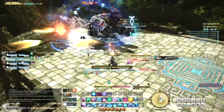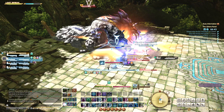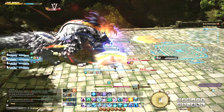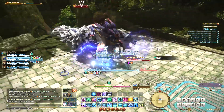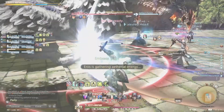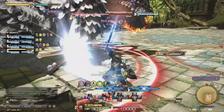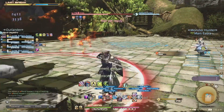Late in the fight, he'll cast Confession of Faith, which works in one of two ways. If there is a stack marker on one player, everyone should stack right in front of the boss to defuse the damage, but also because the two sides will be struck with lightning. If instead there are spread-apart markers on some players, then all players should spread apart while moving to the sides to avoid the fire that blasts through the middle.